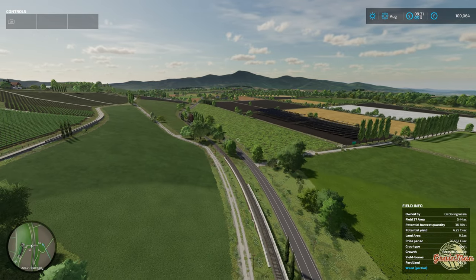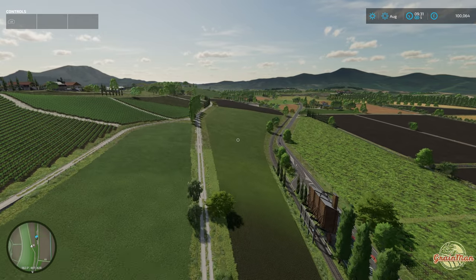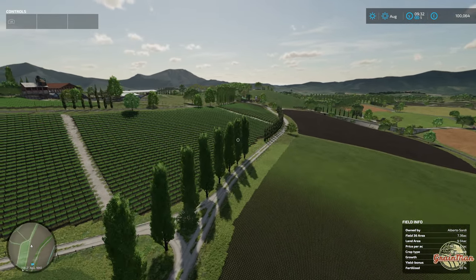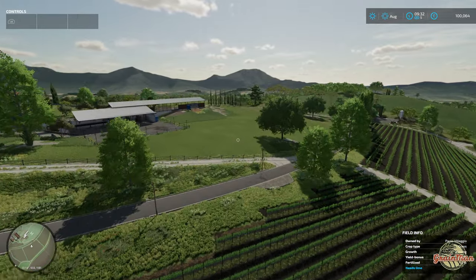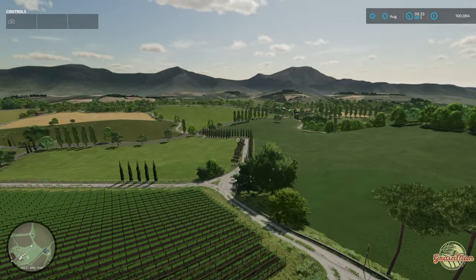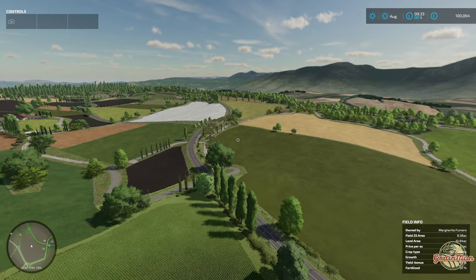This is going to be a PC-only map because it's not available on ModHub at all — it's only officially available from the modder's website. The guy is called Edomod, and he has released a few maps into ModHub; last week he released his Fiat tractor. In my opinion, I think this is the best Farming Simulator 22 map pretty much to date — simply superb.